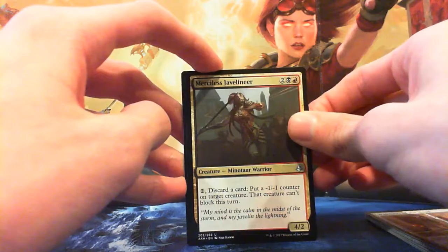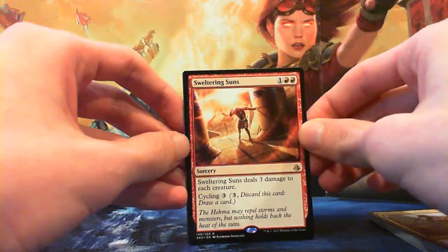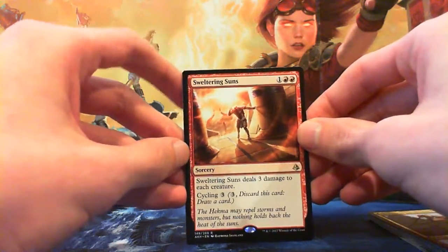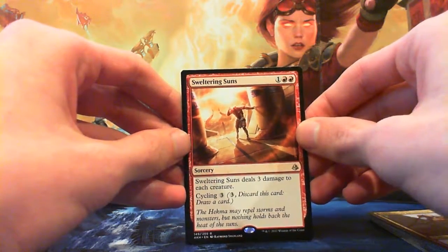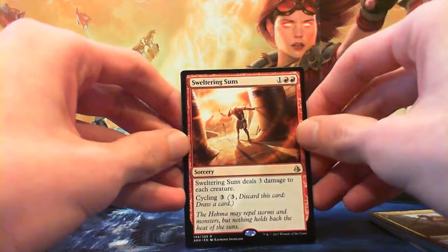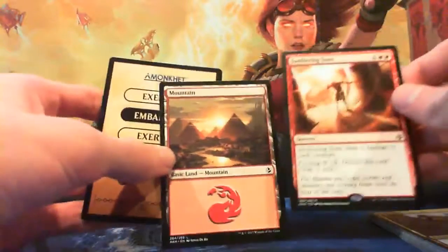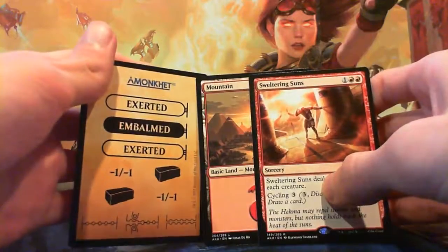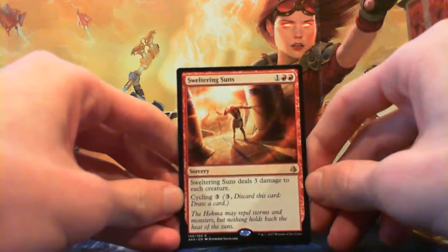Moving on to our rare: Sweltering Suns — one red red for a sorcery. Sweltering Suns deals 3 damage to each creature, and if you don't want to do that you can cycle it away for 3. This is probably going to get into pretty much any red deck in this format. I quite like this card — who doesn't like a board wipe for 3 mana? It's a good card. No foils, but we get a Mountain, which goes nicely with the Sweltering Suns, and the token counter card. Good pull.